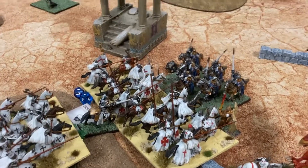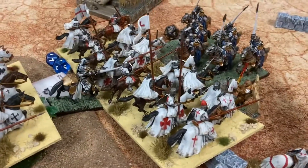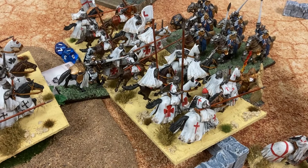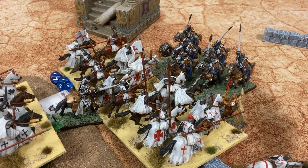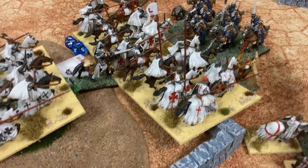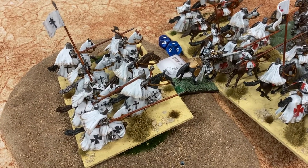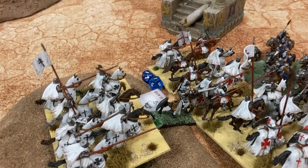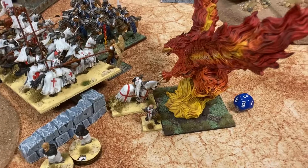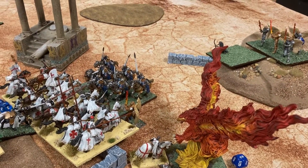Turn four for Brother Mark: the big thing that happened is the paladins failed their nerve roll, so they were wavered and didn't get to charge. Over here these charged the abyssal hunt. Charged into the back of the paladin and wavered him. And over here these two charged the phoenix and put a couple of wounds on them.